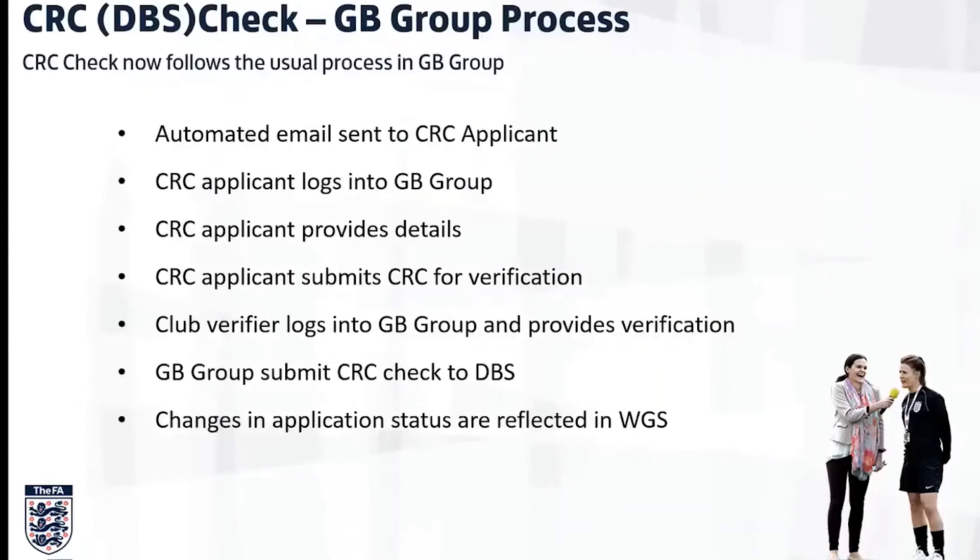An email is automatically sent to the applicant giving them instructions on how to log into GBG and fill out the application, which they complete in the normal way. They will then need to come back to you to have their documents verified, and you'll get a notification on your screen. That is the one and only time that you as welfare officer and verifier need to log into GBG — just to do that document verification process. Once you've confirmed document verification and the check has been paid for by whatever payment method, that's it — it just runs through its process, and you'll be updated via Whole Game as to what stage it's at. Assuming the certificate is clear, it will automatically be updated on their FAN record.